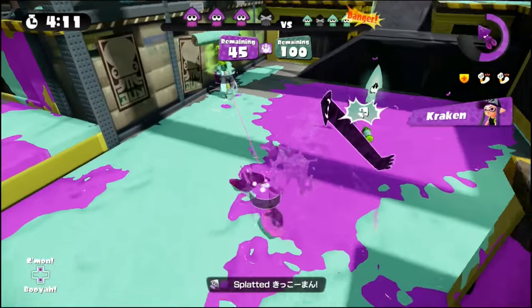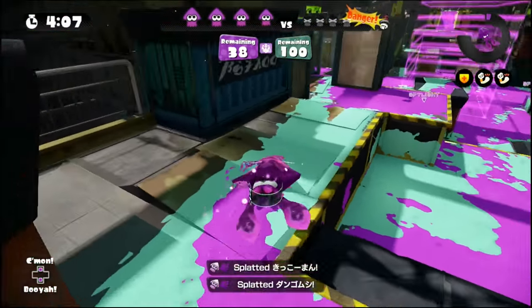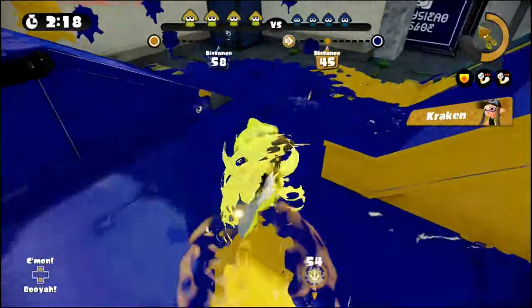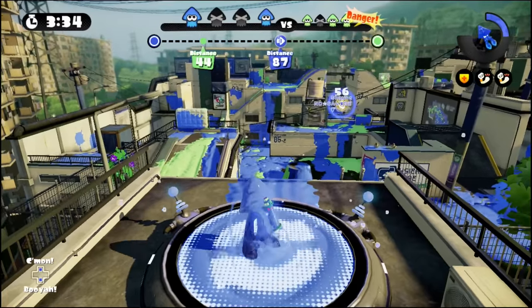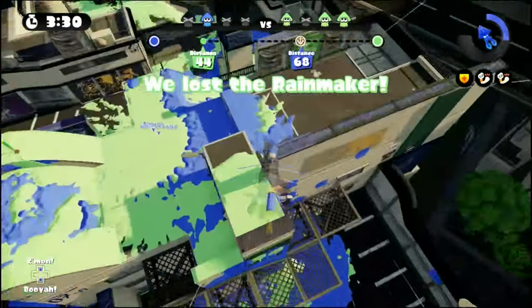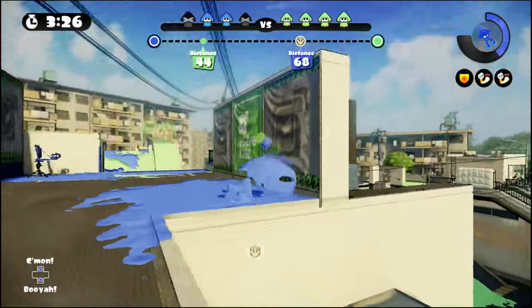The kraken is a powerful special, and its ability to press into enemy territory complements the Octobrush well. Unfortunately, it doesn't give the brush any more range, so it still relies on you keeping your enemies close. Now that we've gone through the individual elements that make the Octobrush unique, I'd like to show you some specific plays that pull from what we've talked about so far.